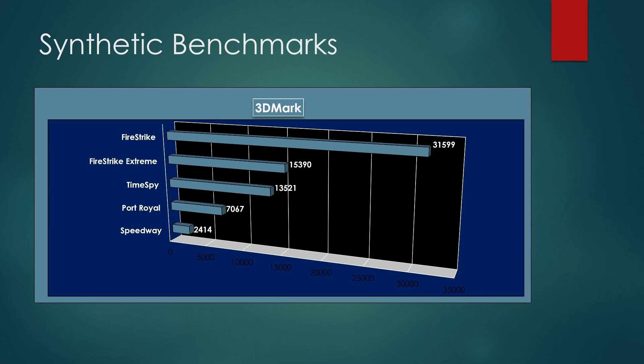Moving to 1080p benchmarks — maximum settings, no ray tracing, no upscaling, 100% rasterized performance. Cyberpunk 2077: average 75 fps with 1% lows at 34. Ghostwire Tokyo performed admirably at 104 fps with 57 in the 1% lows. Returnal at 68 fps on the epic preset with no ray tracing, and 28 in the 1% lows — mostly due to the largely destructible environment, which can kill frames on any graphics card.